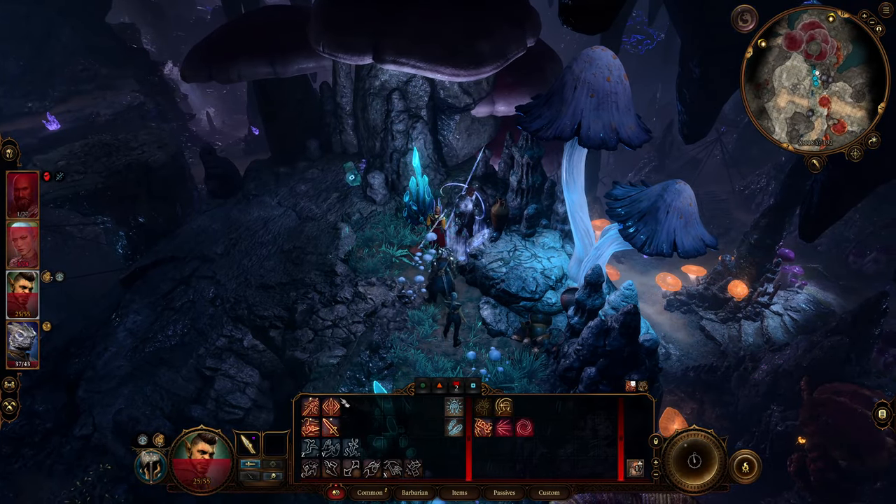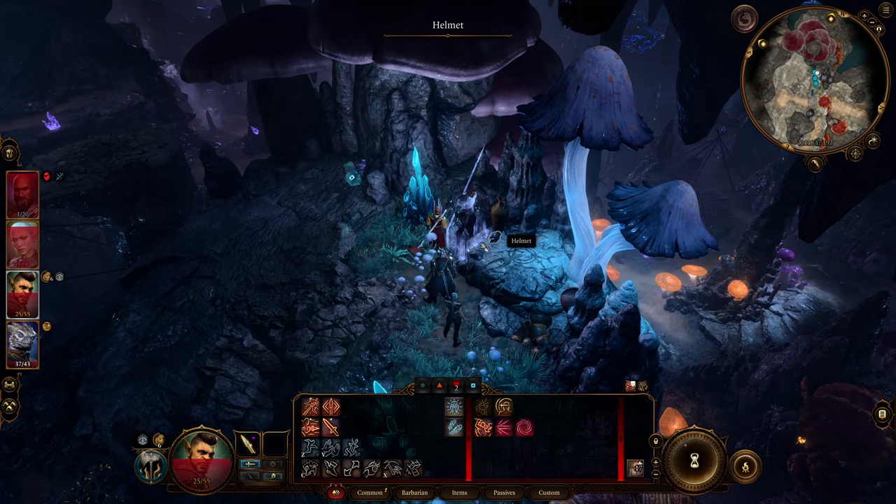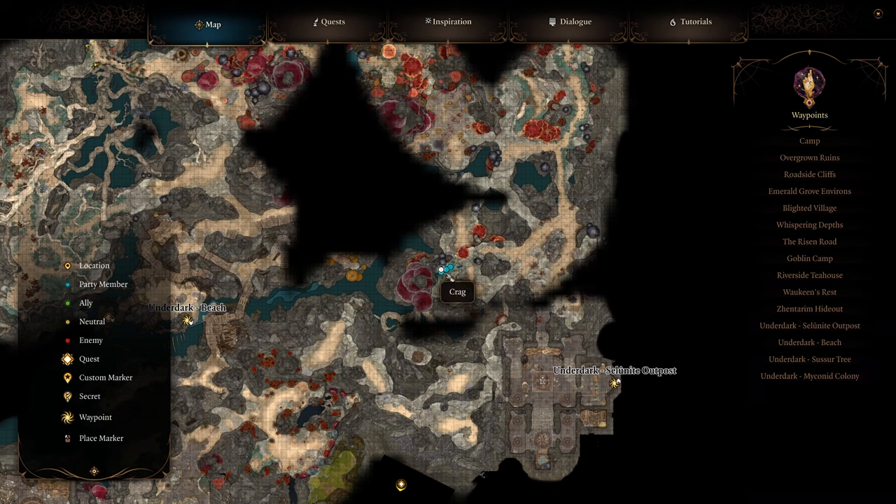The next item that you need to get these 40 to 50 point magic missiles is the Falar Iluve. It is the sword in the stone right here. If you look on the map in the Underdark, it's just northwest of the Salunate outpost.